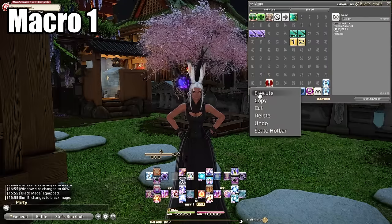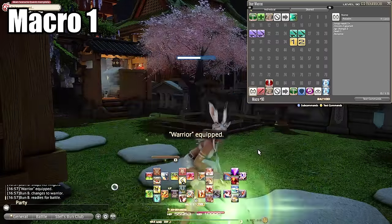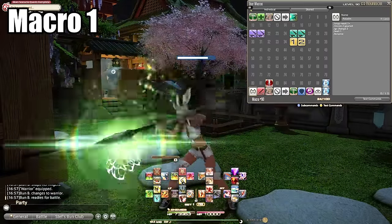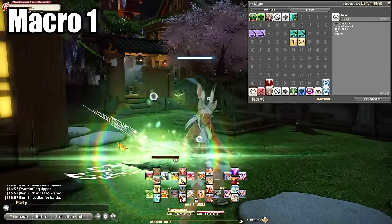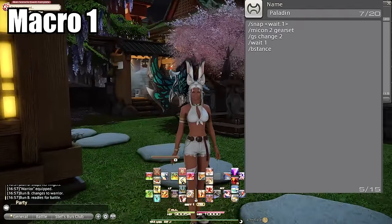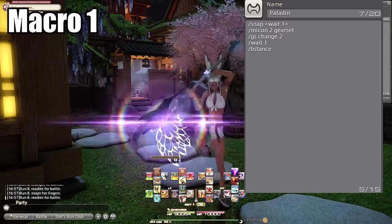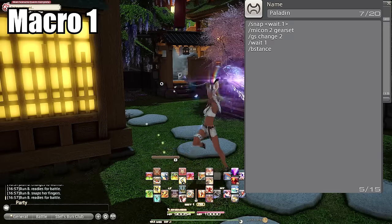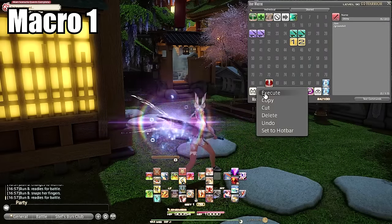Macro number one uses the popular method of the snap emote to change jobs with an added twist. This macro shows the warrior icon, snaps, changes to warrior, then performs the battle stance. I have this set up for all my jobs and I love the RP aesthetic it brings. This had to be mentioned first because so many people still don't know about it. There are also amazing ways to change titles and minions for each job — let me know if you want to see that in the next series of macros.